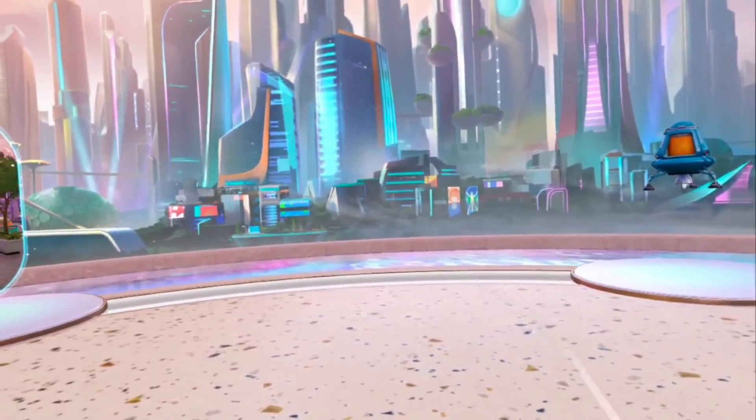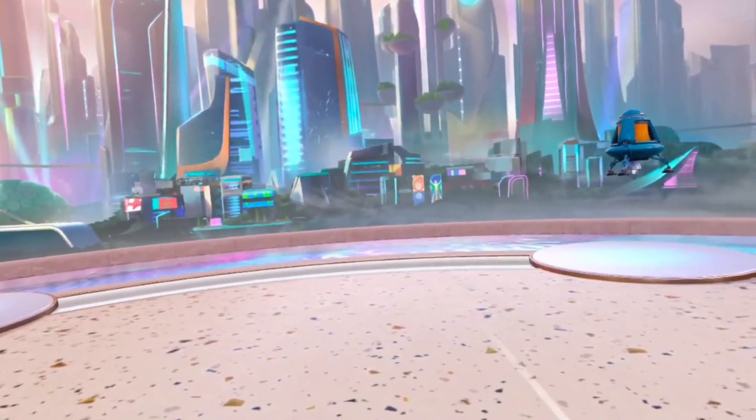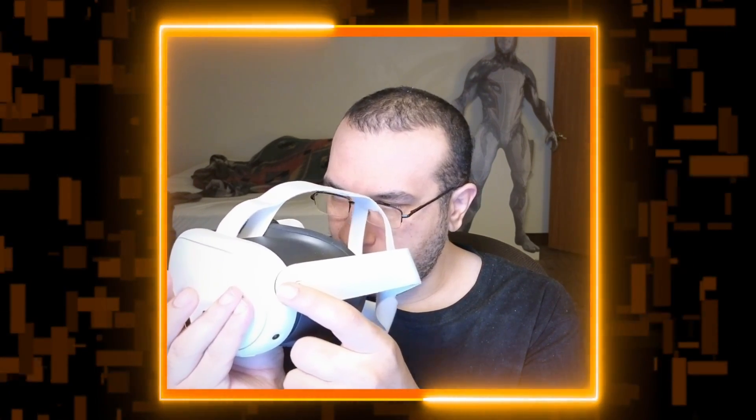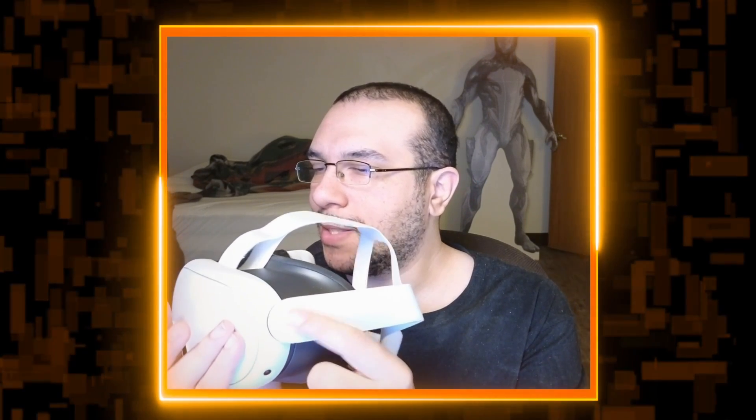That's the first method. Now the second method is by far my favorite. The second method involves just double-tapping on either side of the headset, right about here. You just double-tap — sometimes you need to do it fairly quickly, so keep that in mind. You just double-tap, and then you can go in and out of pass-through mode.